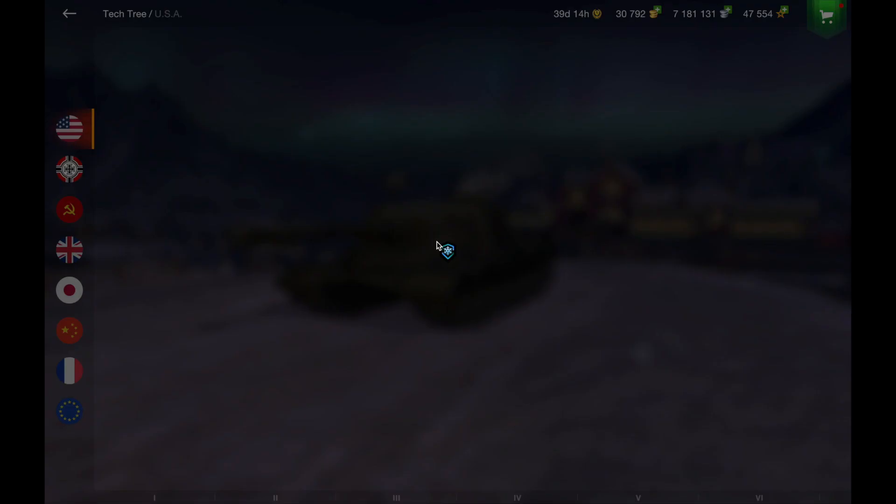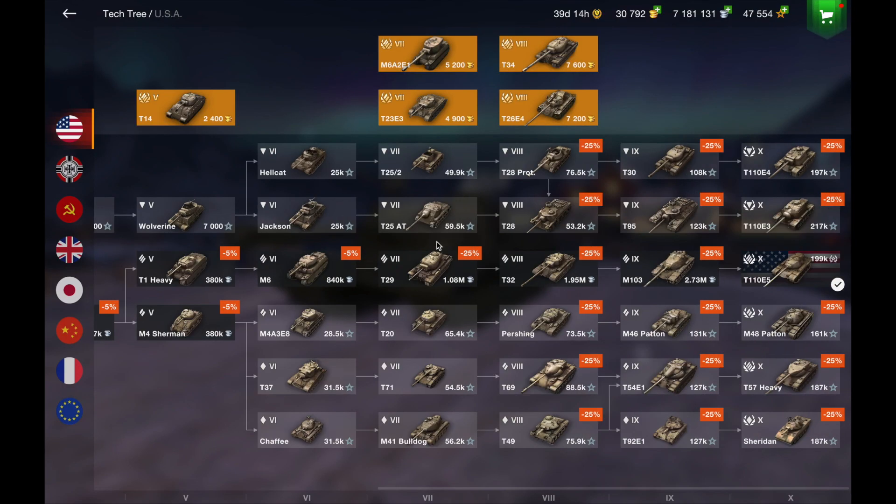For American tanks, the T110E4 is probably one of the most useless TDs when you have the T110E3 — my next grind is definitely going to be the E3. The M60 and Patton line grind is trash, don't even look at the Patton yet even though it got a buff recently. The T57 Heavy has a pretty good line — the T69 and T54E1 are good — but I played it on my CC and it was a bit slow for me. I already have the AMX 50B so there's no point going for the T57 Heavy, but maybe sometime in the future.